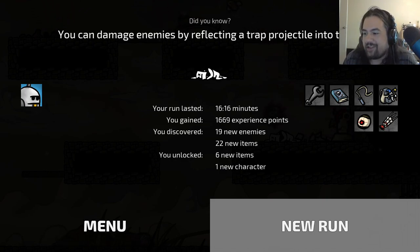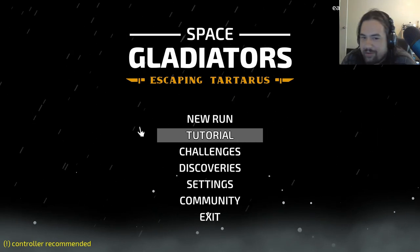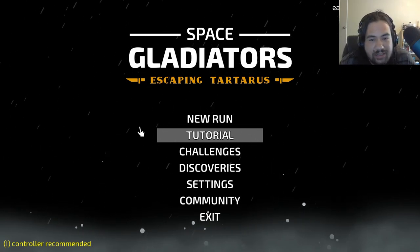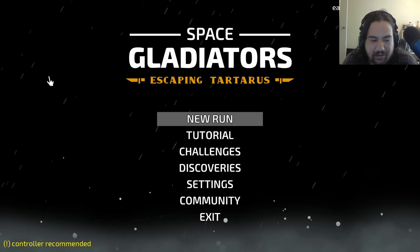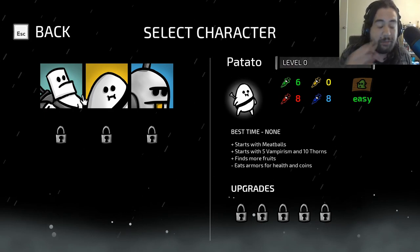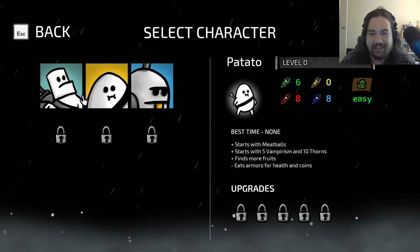Boys and girls, ladies and gentlemen — that was extremely fun. This was Space Gladiators: Escaping Tartarus, made by Thomas Garrad, came out October 22nd, 2019. It's basically Binding of Isaac meets Metroidvania — a 2D hand-drawn roguelite platformer. It's very fun, there are tons of items to unlock. The game is still in early access at about fifteen dollars. I thoroughly enjoyed it, I'm gonna be playing a lot of this. Feel free to like, comment, subscribe — highly recommend Space Gladiators. Made by a French indie developer, hopefully he does more. Catch you guys next time, bye bye!